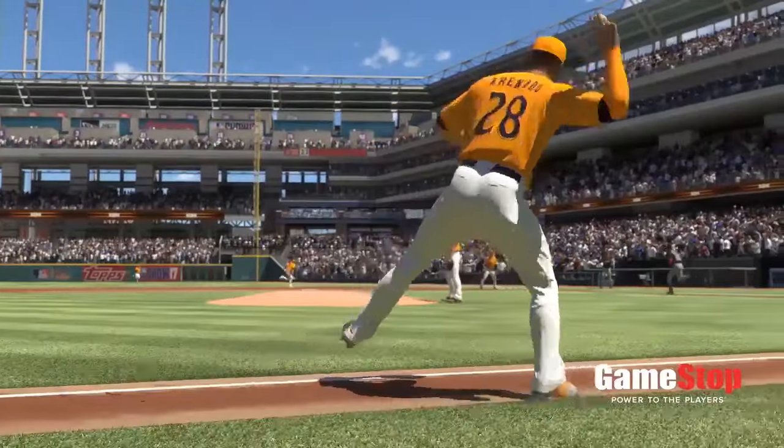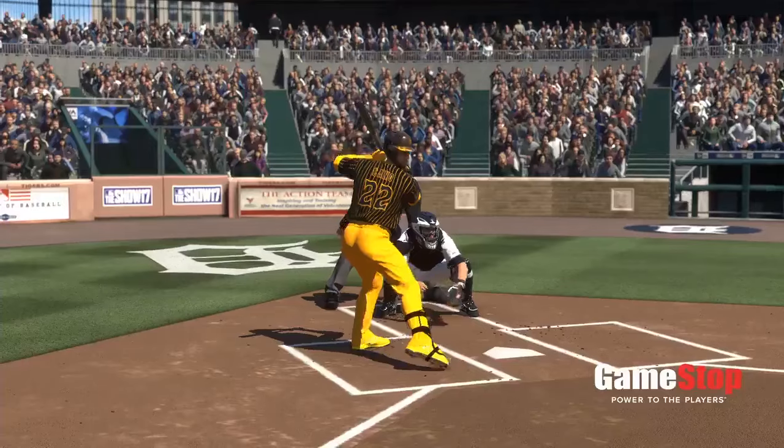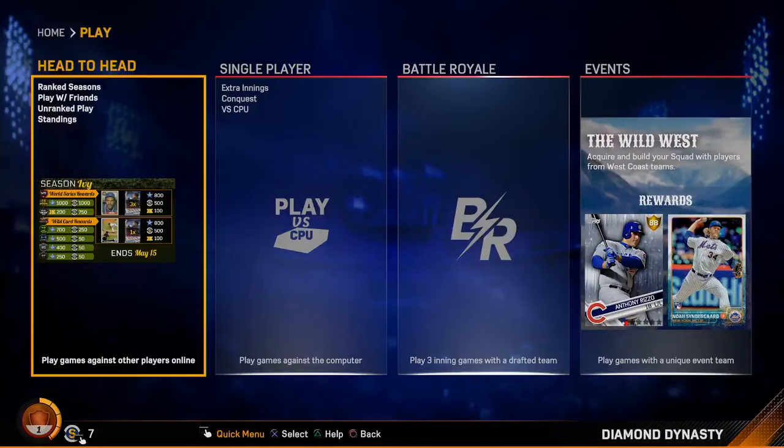Next big thing: there's new Head-to-Head. The Head-to-Head mode in Diamond Dynasty has been completely redone, and I think that's going to be awesome. But before we get into that, we noticed there's single player stuff again — extra innings, conquest, and you can play versus the computer. Battle Royale, one of my favorite game modes, is back again this year with three inning games. Something new we'll look at later is events, and the first event of the year is going to be the Wild Wild West, where you play games with a unique event team.